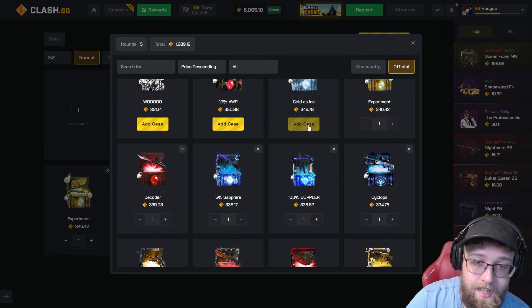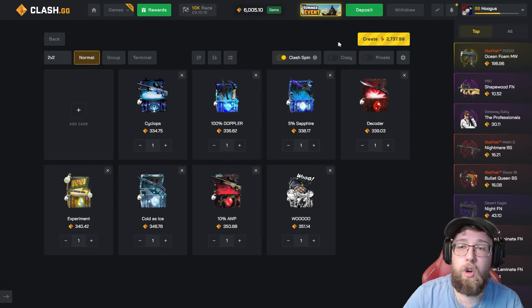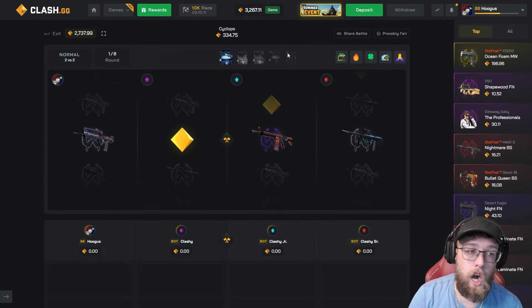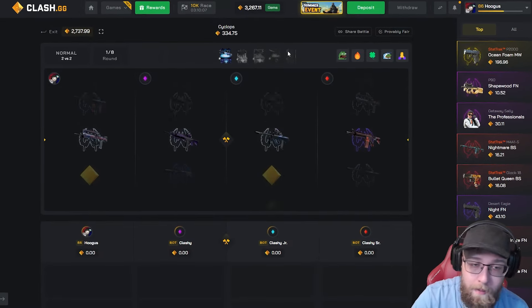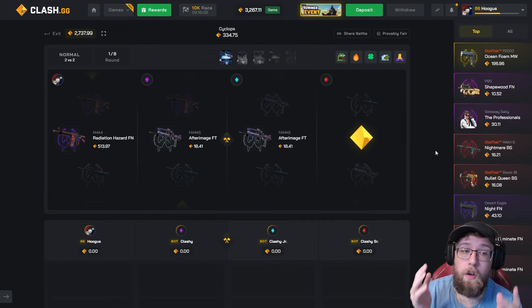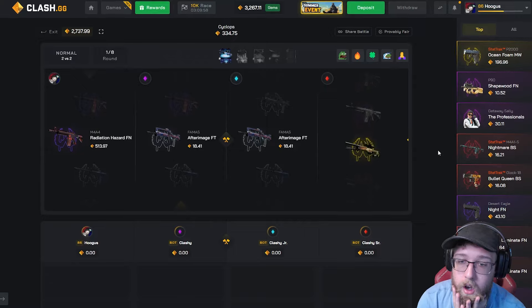We are getting into the expensive case territory, up to 300 a case — a 3000 gem battle. We need to win this. This could pay a ton of money. If we lose we're down 5000 gems. It starts off with a gold pull — do not be a gun, do not be a— oh my god.